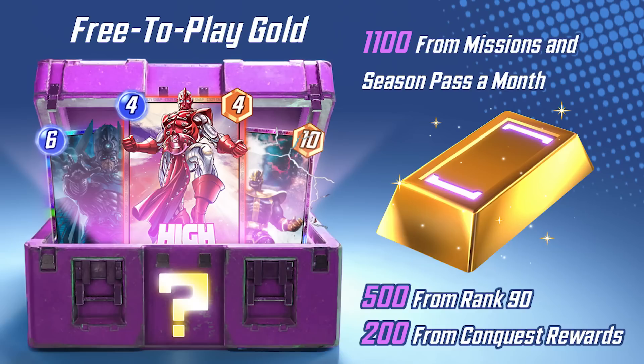From every creator I've talked to and everything I've seen, this is a big net positive overall. When it comes to gold and the resources no longer in the collection track, as a free-to-play player you'll get about 1,100 gold from missions, some from the free season pass, and 500 from reaching rank 90. There's also gold available in the conquest reward shop. That amounts to roughly enough for one Token Tuesday deal, so you can still use it that way if you enjoyed it.